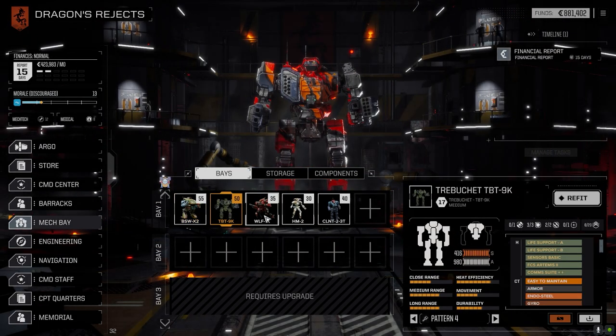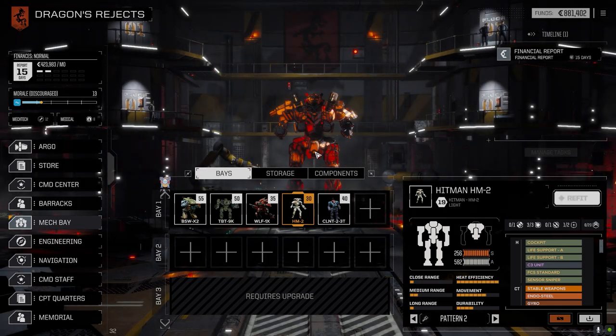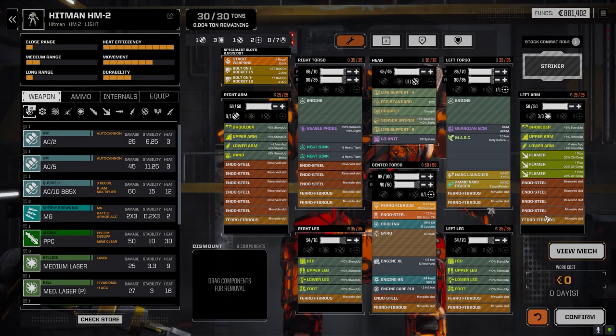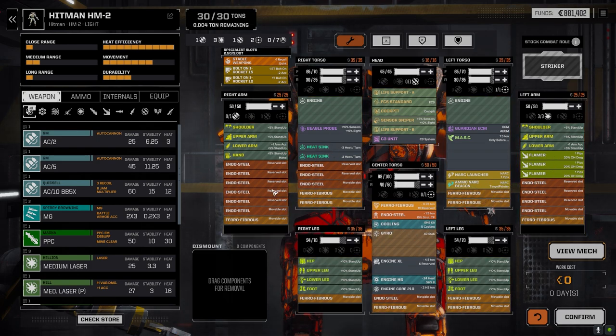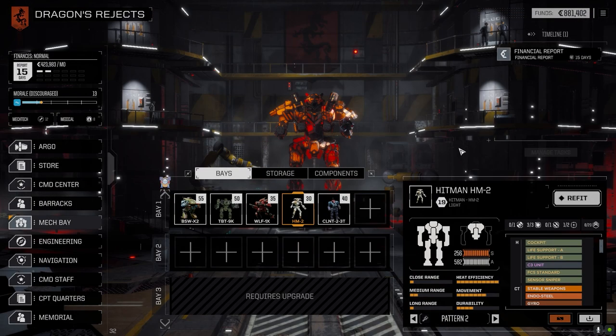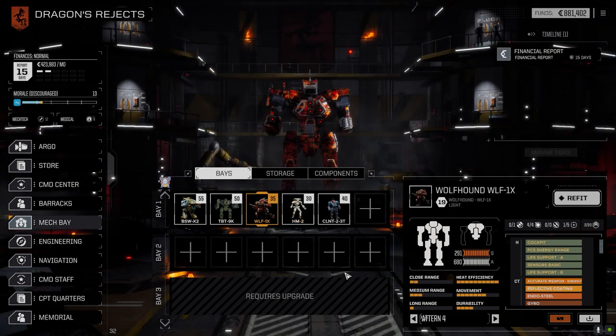The Trebuchet stayed the same. The Hitman changed slightly — this guy now has three flamers on it, and because we're running with incendiary rockets that's a good trade-off, as I wanted to use the lasers elsewhere. So this is our flamer-slash-scout unit now. We still have the NARC launcher, Beagle probe, and all that stuff. I might take the mask off — we haven't needed the extra speed yet.